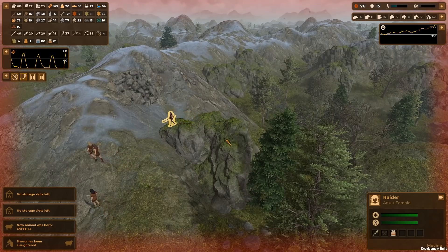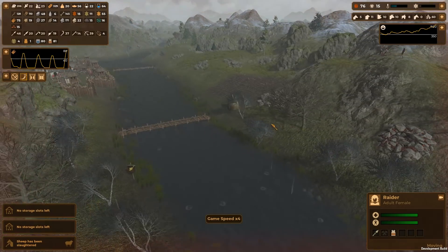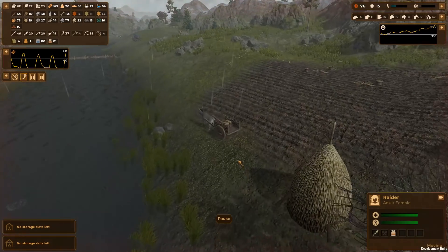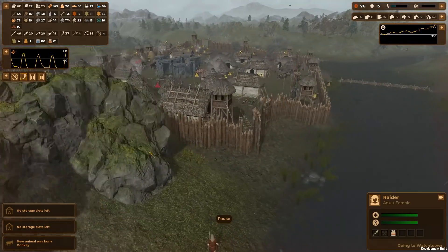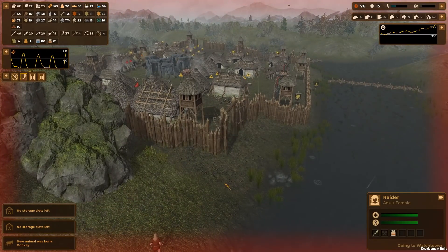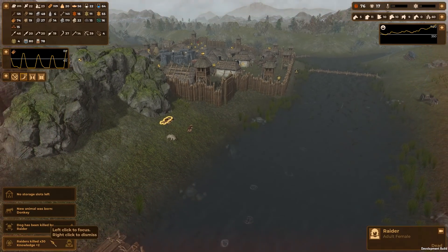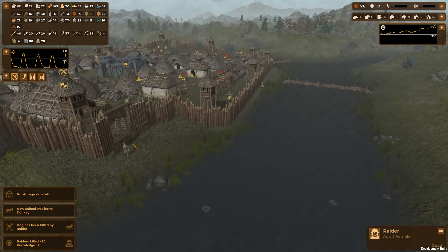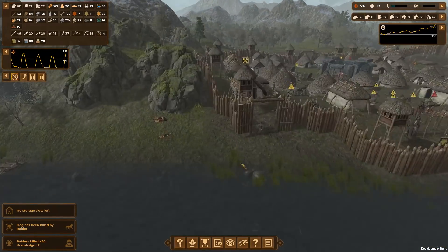We've got a raider attack coming in. Let's tell people to get inside. I'm guessing they're going to come down here across. They're across the bridge - he's sprinting in. Let's close the gates. The dogs - they killed one of our dogs. We killed them. That's them sorted out. Let's get back to normal. Open the gates. Not that it makes any difference whatsoever, but some people get really annoyed about that.